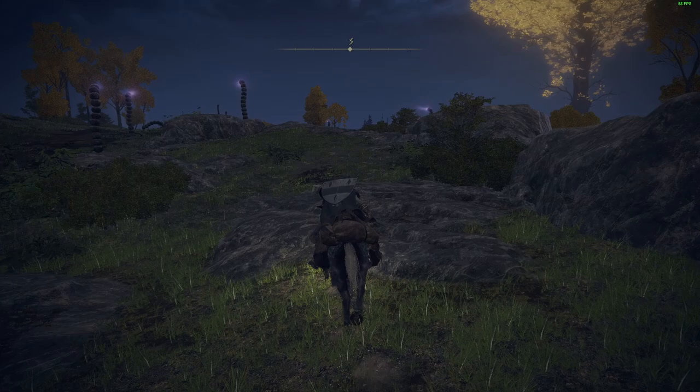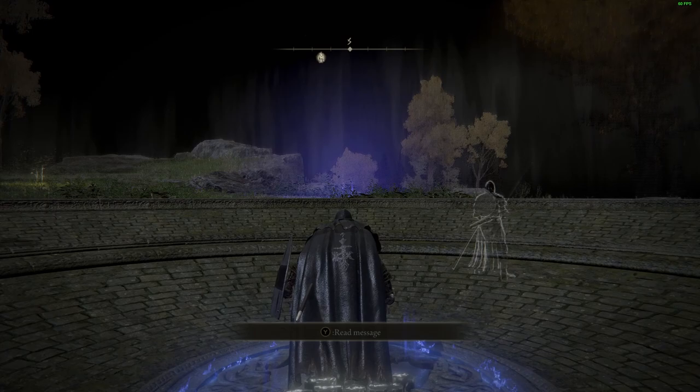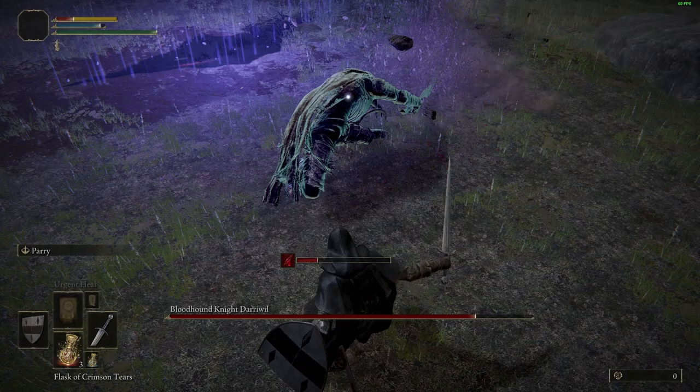Once you've headed up the hill, go past the Wormy Boys and you're going to come across a stone depression reminiscent of the Crucible Knight area. Simply interact with the stone plate at the centre of the depression. You will be teleported to an alternate dimension which provides the arena for the battle. There will be a glowing purple rift torn on the ground, and your approach will be the trigger for the encounter.